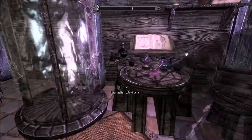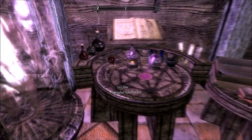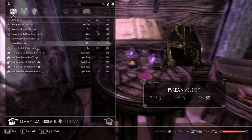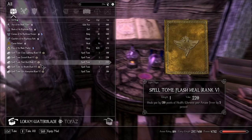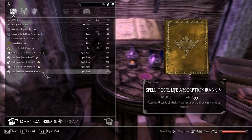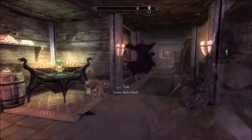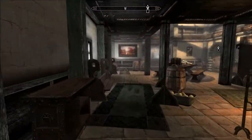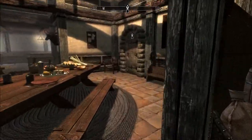Now if we look at what he has — I have to go to Remove just to see the listing. He's got Chain Lightning rank 4. He already had Fire Bolt rank 5. He has Flash Heal rank 5. Ice Breath rank 6. And Life Absorption rank 5. Awesome. I need Bone Meal — like, a lot of Bone Meal. I've been picking up Bone Meal left and right. I think it was a total of 79 Bone Meal or something. That's crazy.